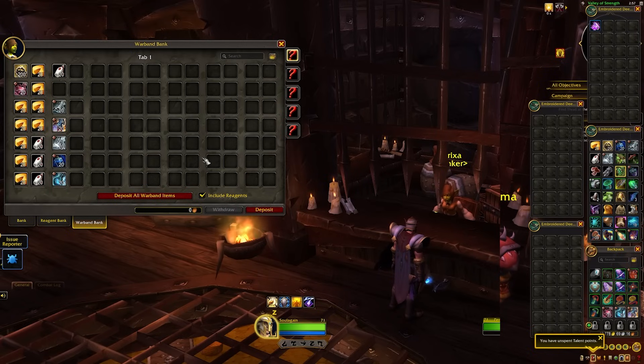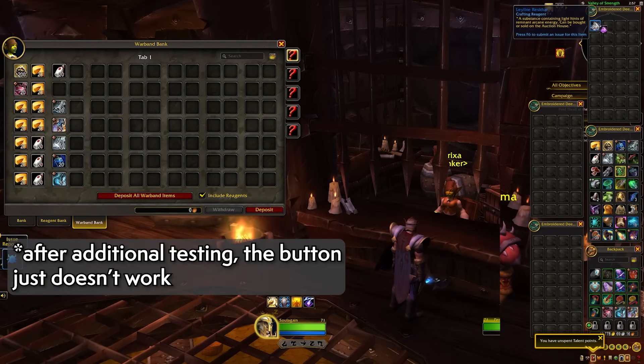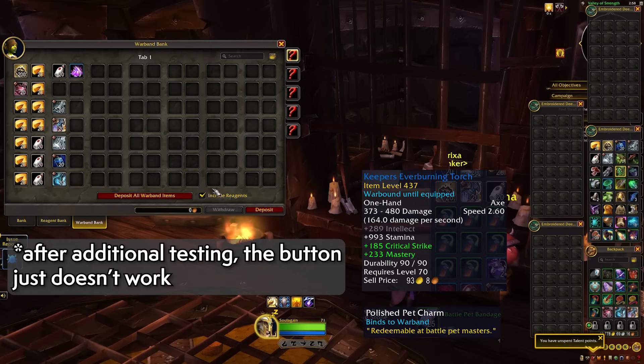As for the functionality, some of these things I'm not quite sure work properly yet, but exploring here you can see I have some basic materials. It looks like you can put in pretty much anything that is not already bound to your character. The 'deposit all warband items' button isn't putting anything in, even items that aren't bound, and that includes the deposit reagents button — there may be war-bound reagents but I just haven't seen those yet.